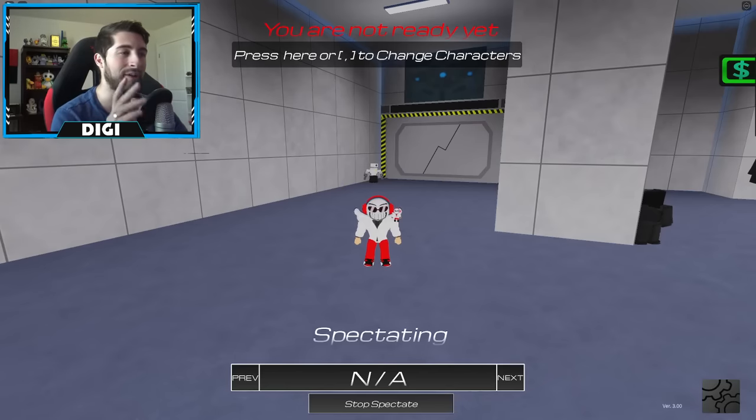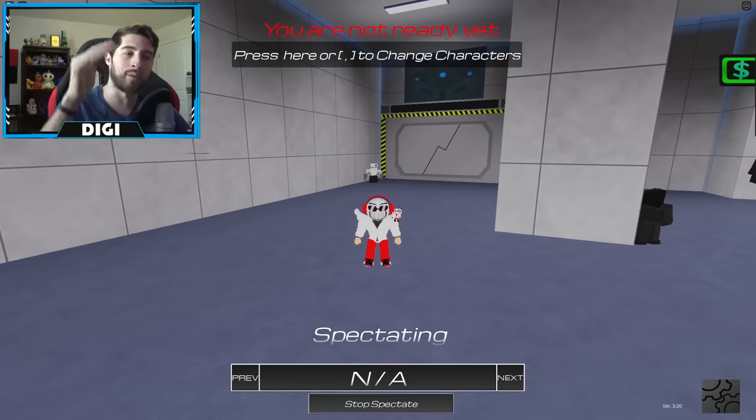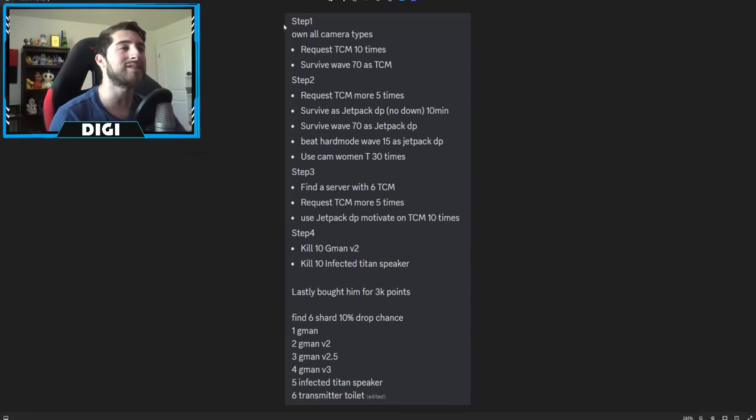There are quite a few steps - I believe four steps - and within those steps there are other missions. I'm gonna show you guys a screenshot of exactly what you need to do. Step one: own all camera types, request Titan Cameraman 10 times, survive wave 70 as Titan Cameraman.